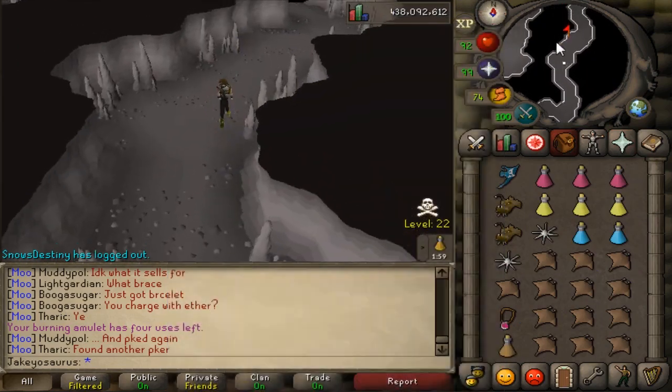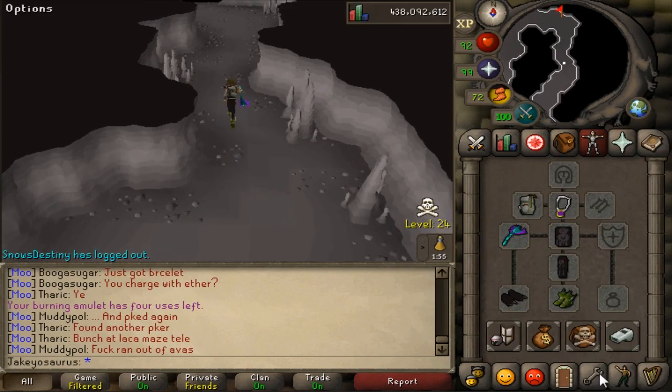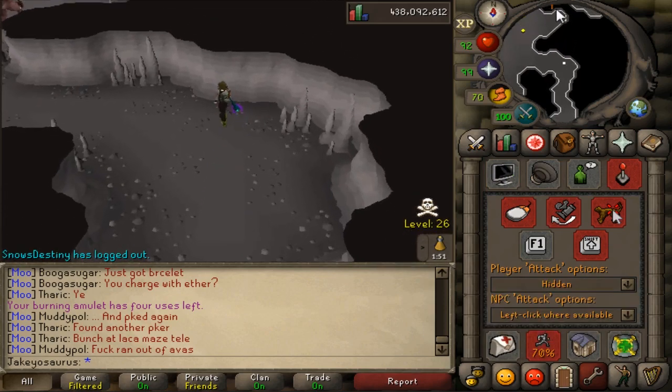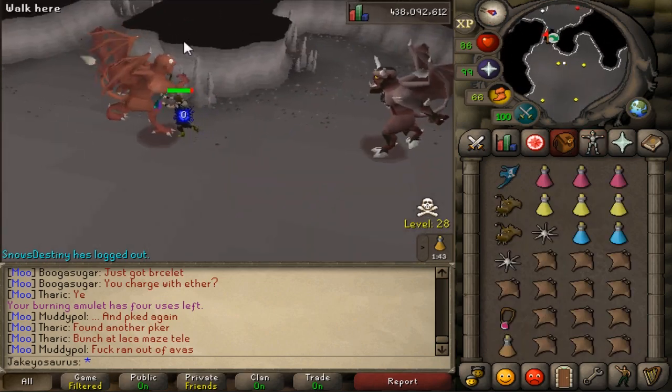That's why I got the stamina pot. Hopefully I'm not risking anything - as long as I don't skull. I was thinking of bringing the anguish necklace but then I need the glory to teleport out. This is gonna be packed, I imagine.